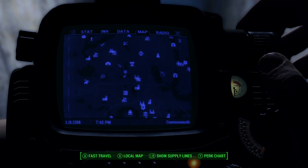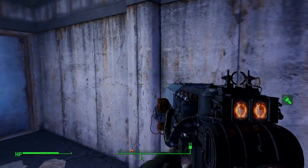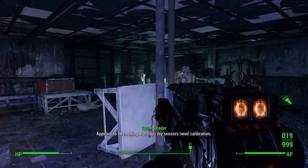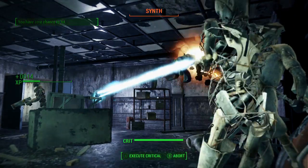Here's where Sanctuary is in comparison. You'll get the quest when you find the Railroad, but this is where you need to be. When you get to this location, you'll want to breach this door, and once you get in here you want to use VATS.